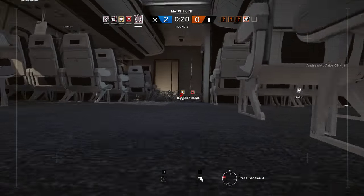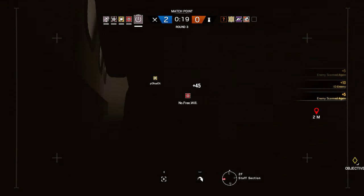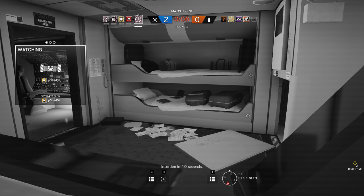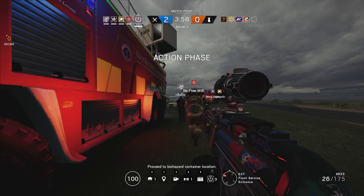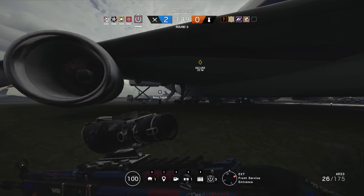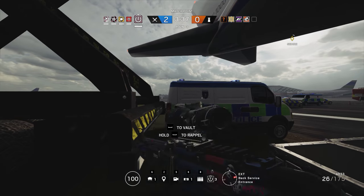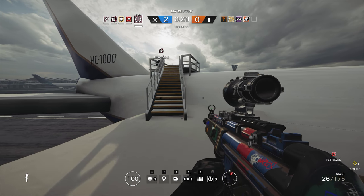Against the middle plane again — rear plane, or rear shooting into middle. They're down one player. Insertion in ten seconds. Five seconds to insertion. Okay, proceed to biohazard container location. All right, same thing — I'm just going to clear up top. I got one pro book. Three speed, fast. Five by five on top floor.